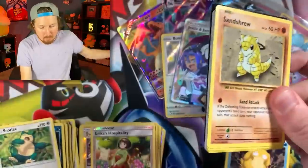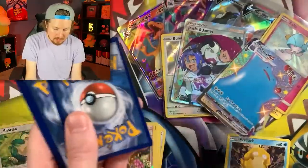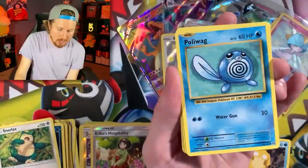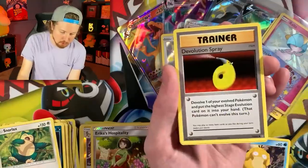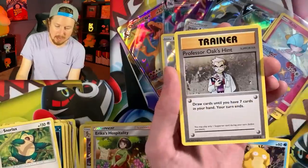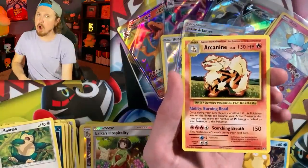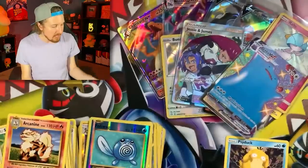Evolutions once again. Let's see a holo rare — we were doing really good at the start, and then it's getting a little rocky. Poliwag, seal of approval, Evolution Spray, Metapod, Poliwag — and Arcanine! We'll take it; it's still fire. We will take it, Breaking Family.